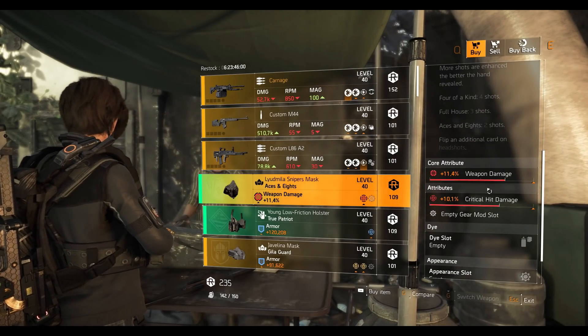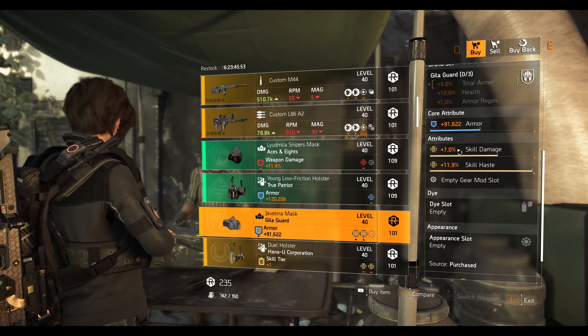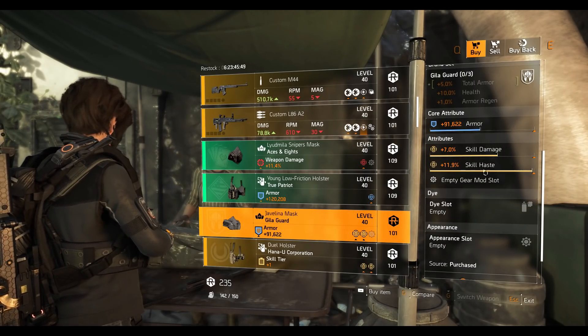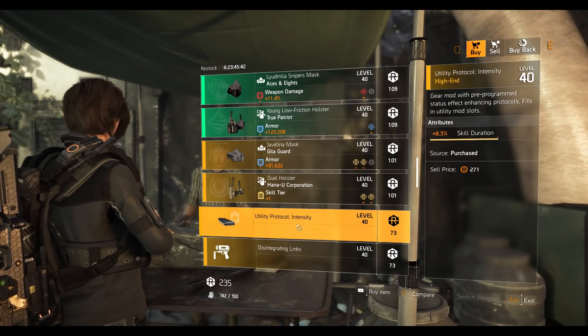True Patriot holster with 120,000 208 armor, 15,518 health. Gila Guard mask with 7 percent skill damage and almost maxed out skill haste. Hanayu holster with 7.3 percent skill damage and 16.2 percent repair skill.